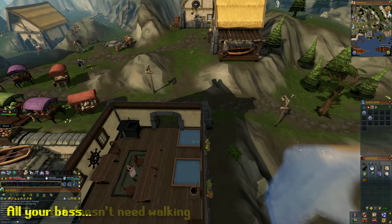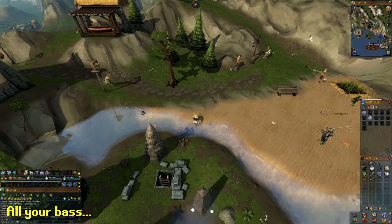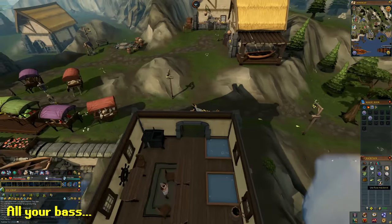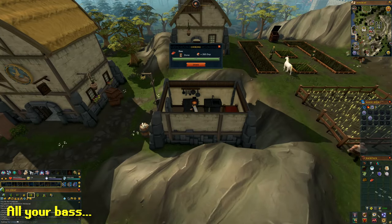For the next task, go towards the second fishing spot in Catherby — the bait one — and fish yourself a raw bass. Once you have the bass, follow the video to the building in Catherby with a cooking range and cook the raw bass. If you burn it, you'll have to catch another one and try again.